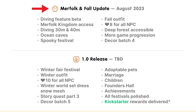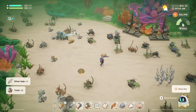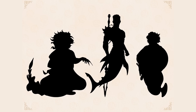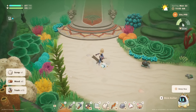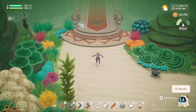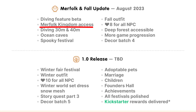For this update coming out in August, there are a lot of features. Merfolk kingdom access is a huge component — this isn't just another little feature. This is a whole new world under the sea with houses, potentially shops, characters to meet, quests, and festivals. Not all of it will be feature-complete for the kingdom access; a lot is coming later. But at least to start, we'll be able to go into the kingdom, explore it, meet some of the NPCs, and visit some of the buildings.